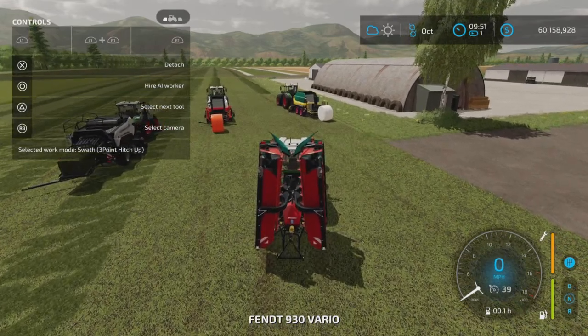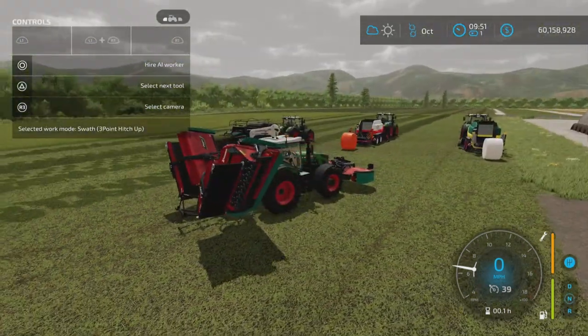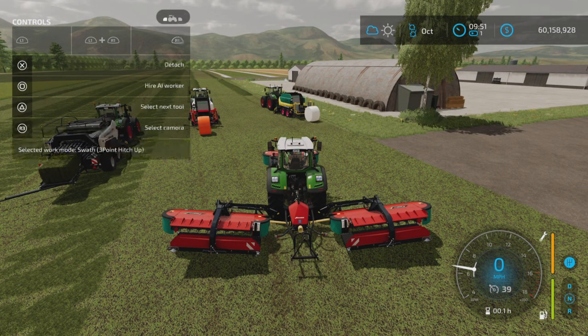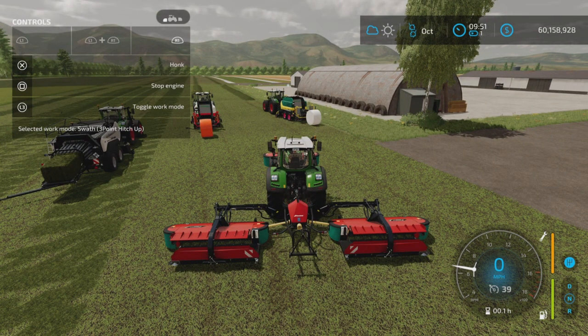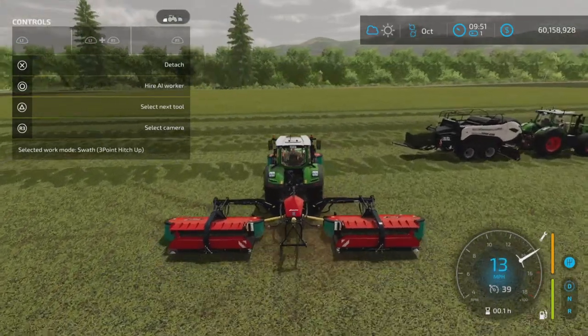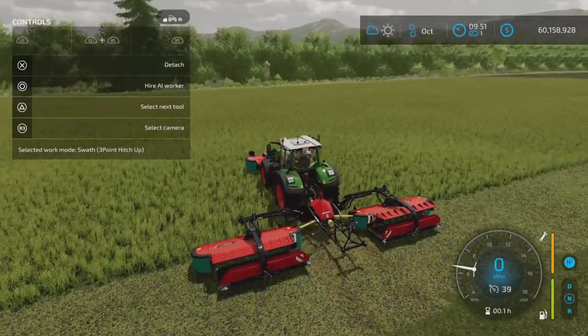Let's look at that first since it's pretty simple to show. We'll start up the vehicle. You can press L1 and X to unfold it. I have the swath choice dropping on the back. R1, L1, and circle lowers it into the ready-to-go position. R1 is where you select your work mode — R1 and L3. Right now the three-point hitch is up and everything else is in the down position. Let's go out into the grass and demonstrate.